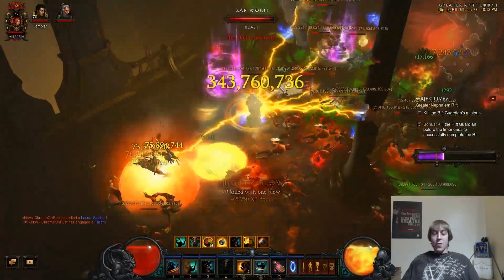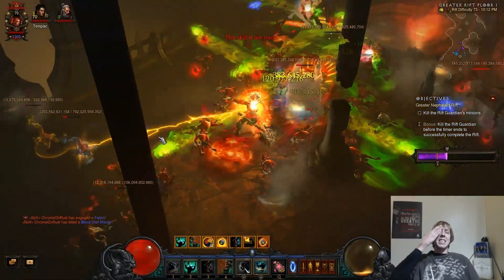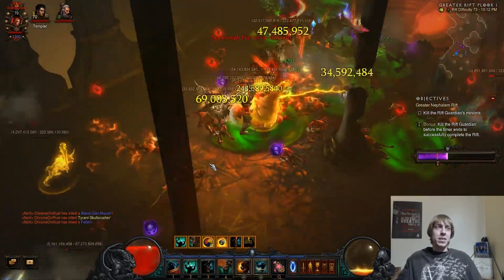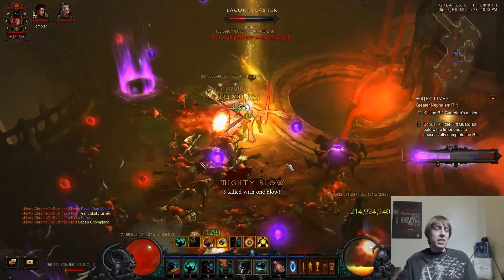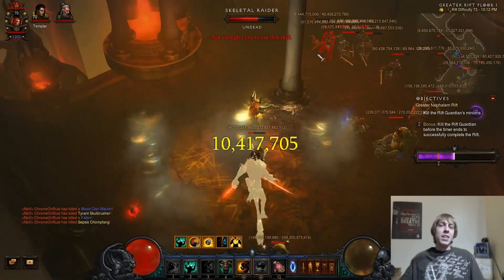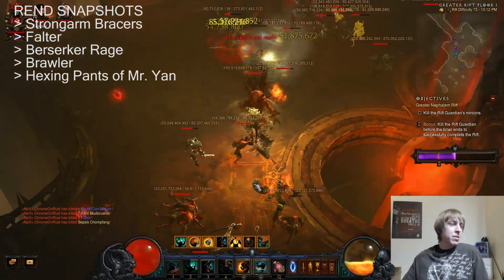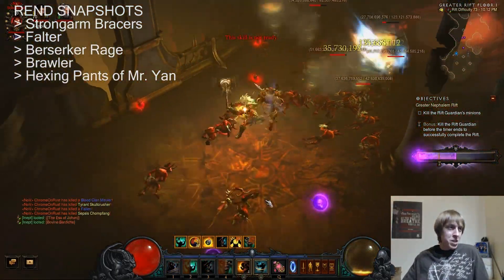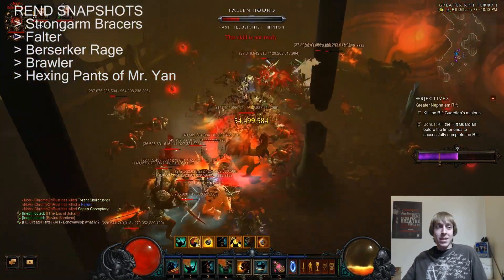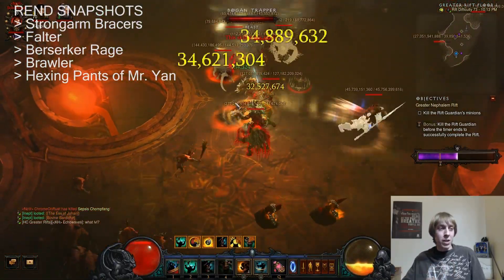Always make sure you keep your Focus and Restraint stacked. Rend is going to snapshot several items: Strongarm Bracers, Falter, Berserker's Rage, Brawler, and Hexing Pants of Mr. Yang. Rend is going to update dynamically, meaning it will alter when your damage changes — if you lose one of those particular buffs, Rend adjusts. For example, if your Wrath of the Berserker Insanity rune drops, your Rend is going to drop that damage.